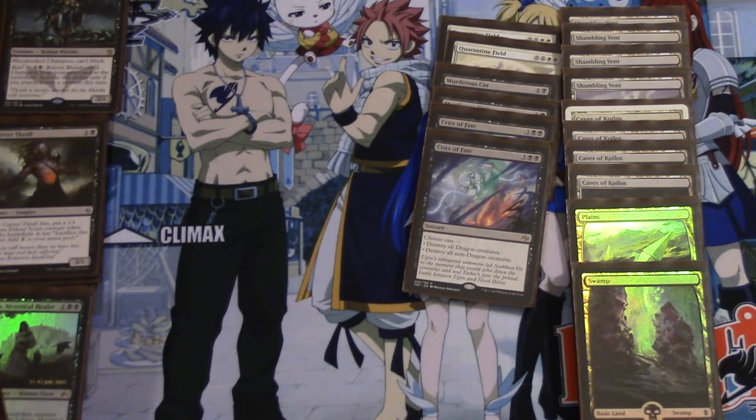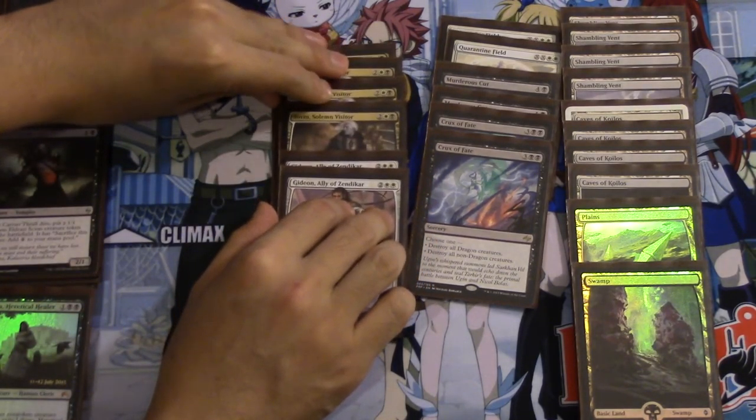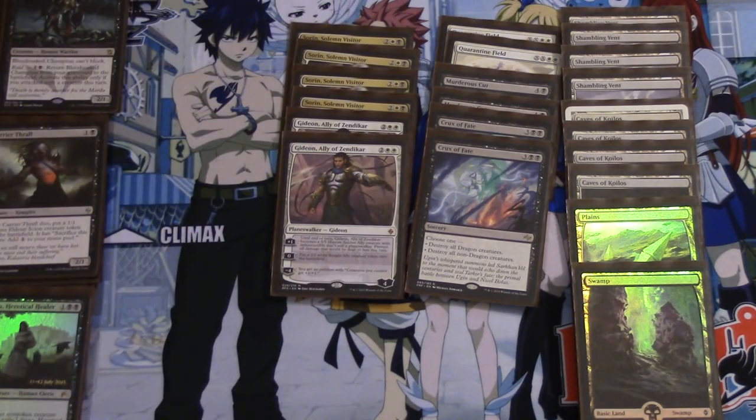You have 4 Sorin Solemn Visitor and 2 Gideon, Ally of Zendikar. The only problem I have with Gideon, and the reason I'm not playing 4 of him, is because the double White becomes an issue. Gideon is very good for this deck — he is extremely good — but double White does become a bigger issue.